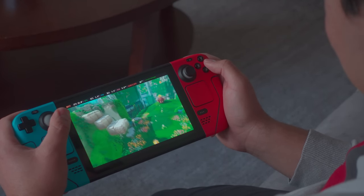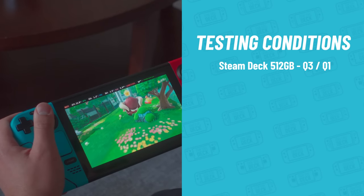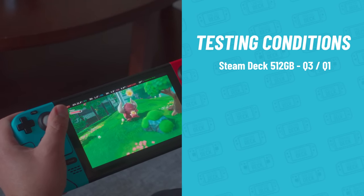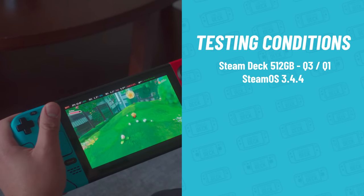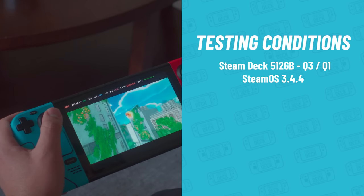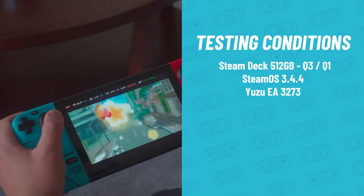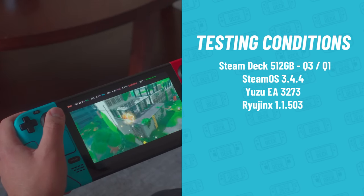Let me tell you about our testing conditions. Kyle suggested default settings. We both were using 512GB Steam Decks — I have a Q1 and Kyle has a Q3. We both used SteamOS 3.4.4, and Kyle tested an early access build of Yuzu version 3273. I'll tell you how to install that shortly. On some occasions he also tested Ryujinx 1.1.503, but more on that later.